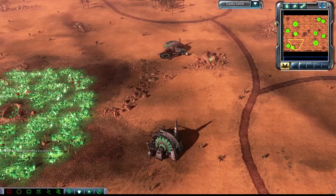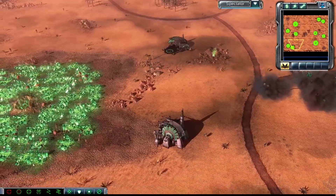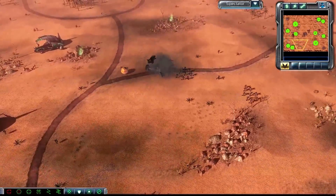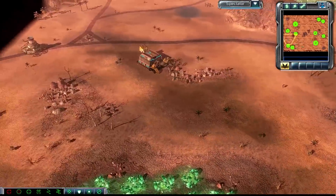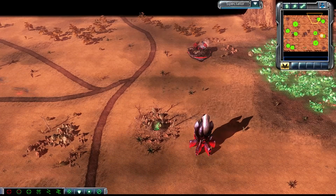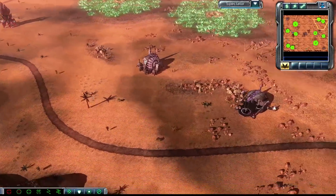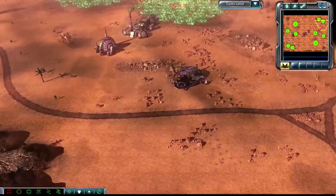This is Sybert signing into Kane's Wrath on the map Arizona Sunshine for a 2v2. In the south as the Green Nod, this is Eclipse. His teammate as the Cyan GDI, this is Shocktrepid. And in the north, hello again, we have Rylecom as the Red Reaper 17. And joining him, his teammate, good old Pennywise, accurately colored pink as the Black Hand.